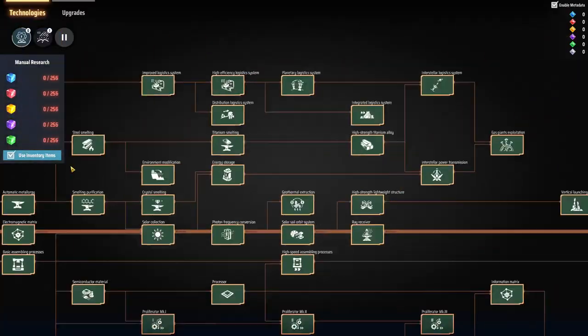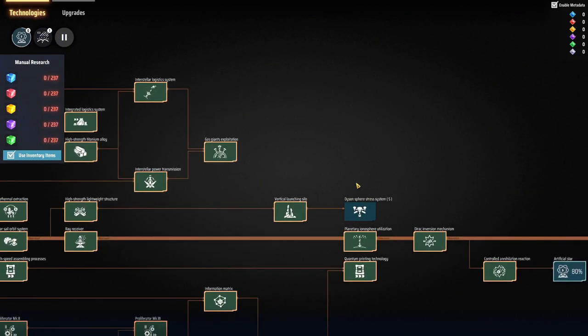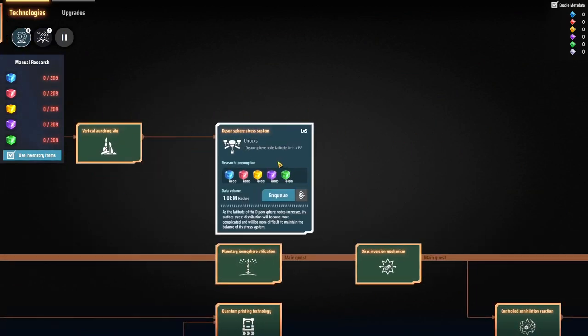There is a research up here — I've done the first four of these. Each time you do another one, you get an extra 15 degrees that you can build out to. It takes 6,000 of all the science packs though, so it's fairly expensive.